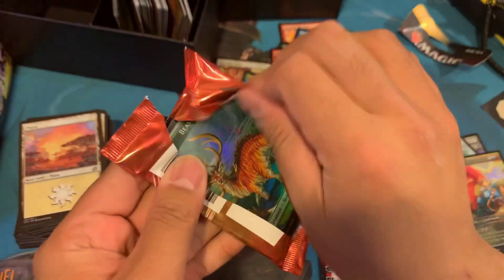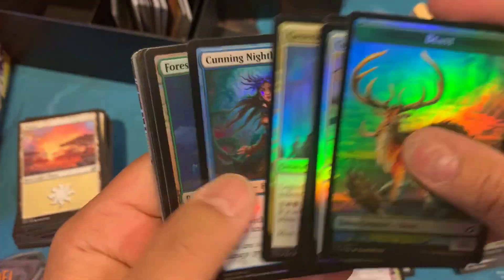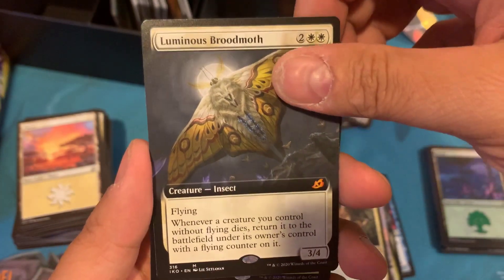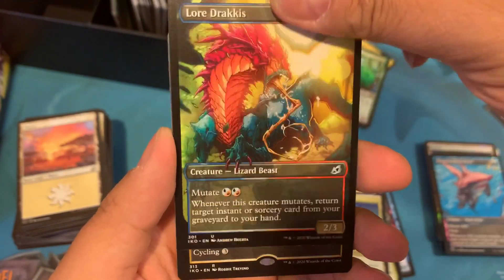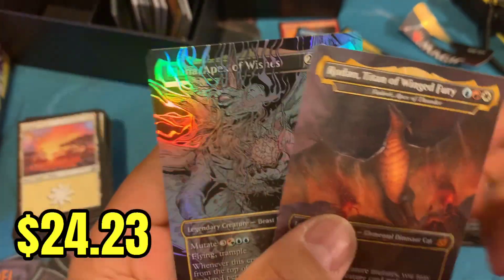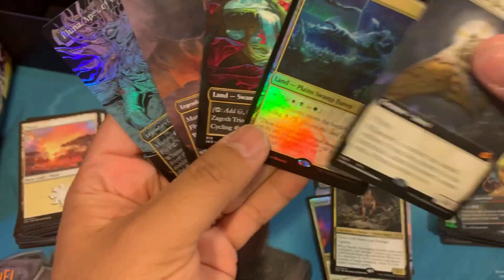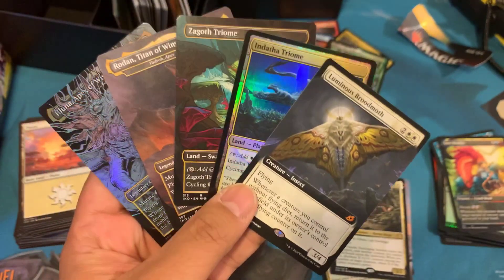Let's go ahead for the Collector's Pack Retail Pack number two. A Yannick Scavenged Sentinel Commander. Luminous Broodmoth — that's a great pull for the Mythic Extended Art. A Dotha Triumph. Another Endatha. Two Showcases. A Zagoth Triumph. And a Rodan and a Luna Apex of Wishes Foil Showcase. Wow, look at that — one pack had that craziness. Three Mythics and two Triumphs. What a pack.